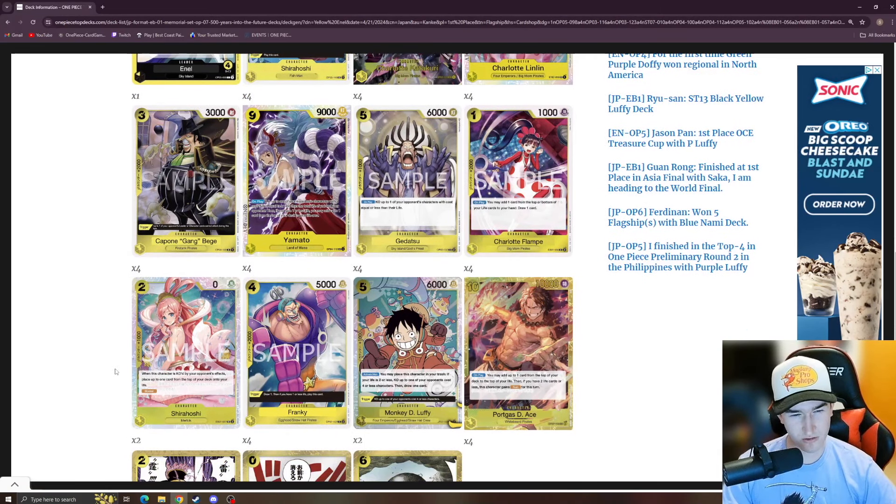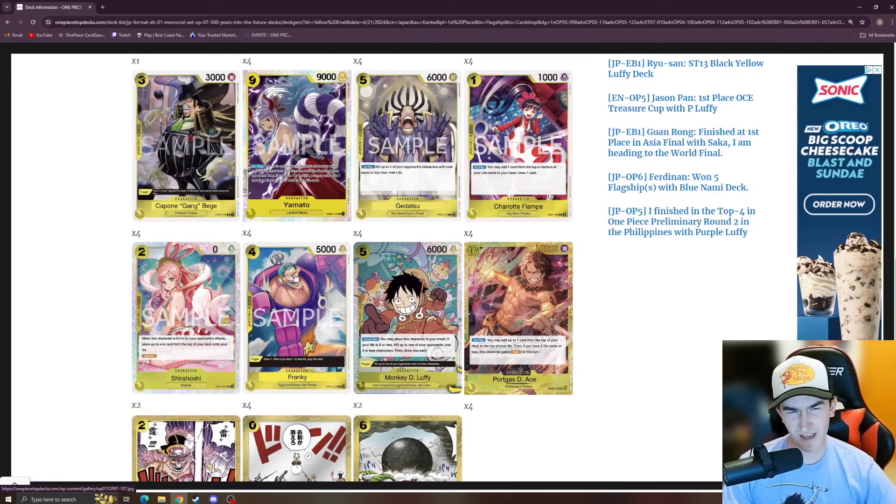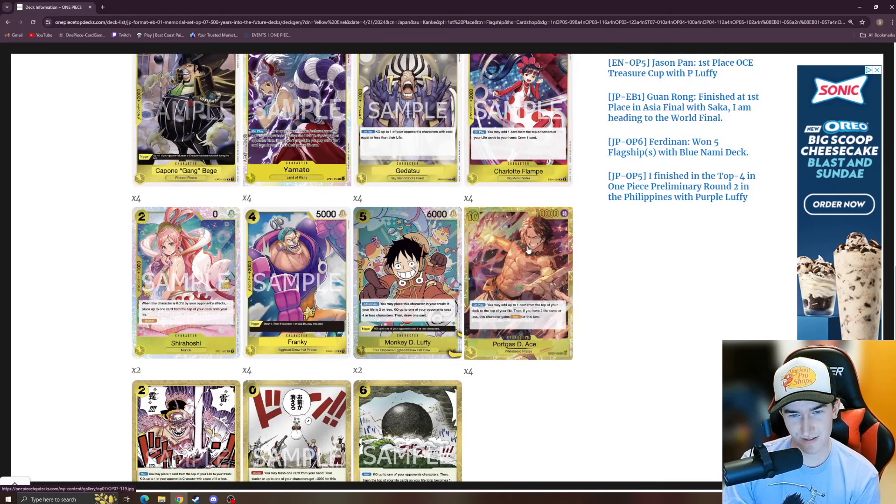New EB01 additions for Enel: a new Shirohoshi — when this character is KO'd by your opponent's effects, place up to one card from the top of your deck on your life — giving more life gain. There's a four-cost vanilla Frankie at 5K with a trigger: draw one card, then if you have one or less life, play this card. And the five-cost Luffy we saw in Black-Yellow Luffy, which I think will be pretty common in yellow decks. There's also a new ten-cost yellow Ace — on play, add up to one card from the top of your deck to your life, and if you have two or less life, this character gains Rush.